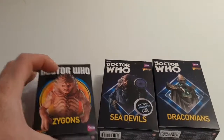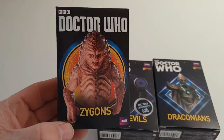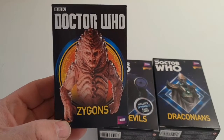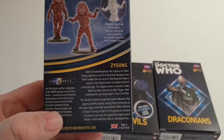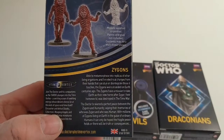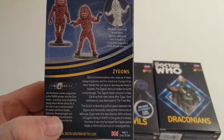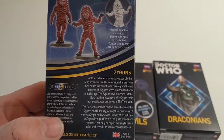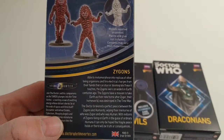First we're going to jump to the Zygons. Zygons are an alien race of metamorphosing aliens that can shapeshift into literally any shape they want to. On the back of the box you get two Zygons and the blurb: able to metamorphose into replicas of other living organisms and emit electrical charges from their hands. They can stunt or disintegrate those that it touches. The Zygons were stranded on Earth centuries ago, with a mission to take over Earth. Their home world was destroyed in the time war.